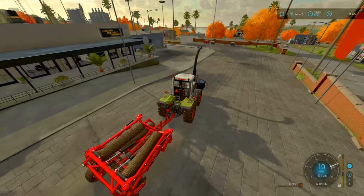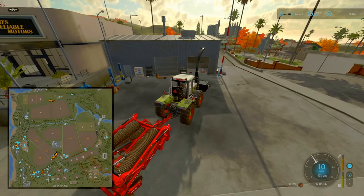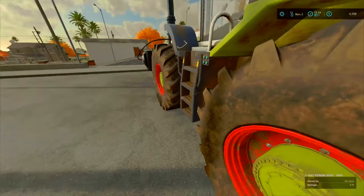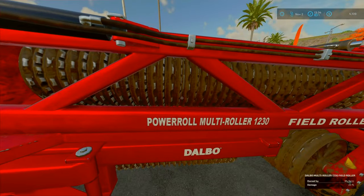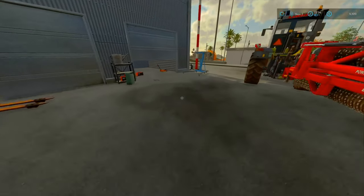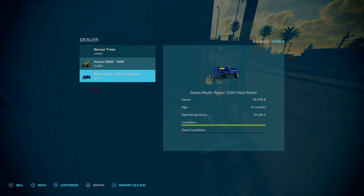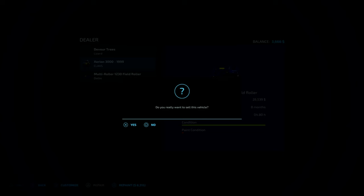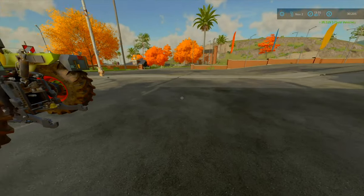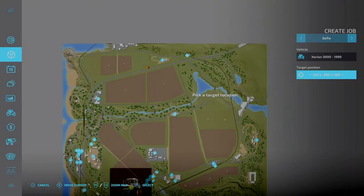A hot minute later, we are done. Field 8 has been drilled with wheat, and the other field has been drilled with grass. Going forward, we can just lease equipment as and when we require it. So what I'm going to do is sell our roller here — repair, repaint — unfortunately can't repaint. We'll get a couple hundred quid back from it, so I'll sell that. We're at 30 grand now, and what I'm going to do is set off, because we've got our pickup over here with the trader.